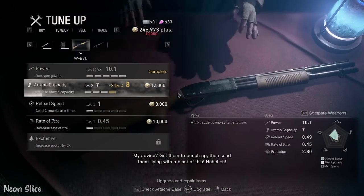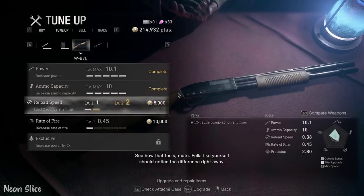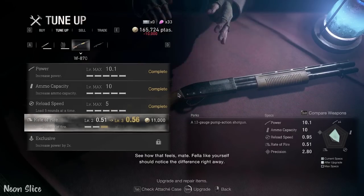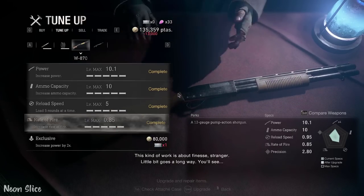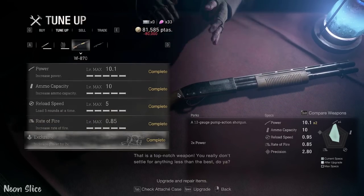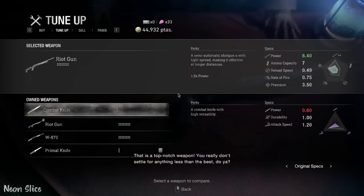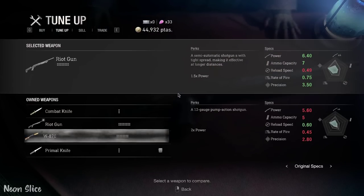The W870 goes up to 10.1 maximum power, the ammo capacity goes up to 10, the reload speed goes up to 5, and the rate of fire goes up to 0.85. The exclusive increases the power by two times, making this shotgun deal 20+ damage per shot. What that means is if you land every single pellet on the enemy, it will take 20 damage.